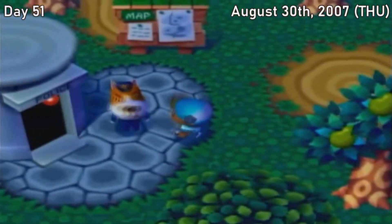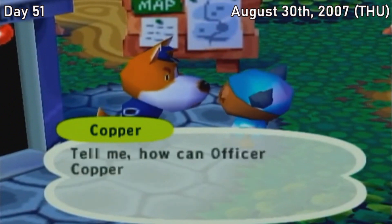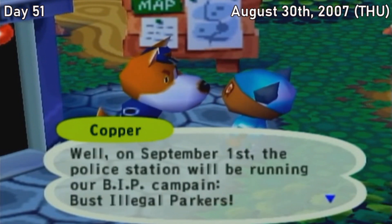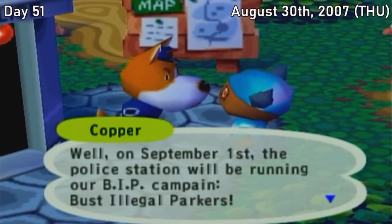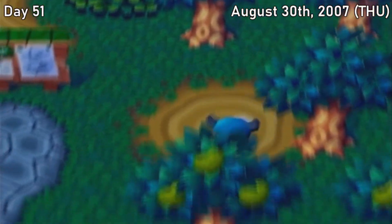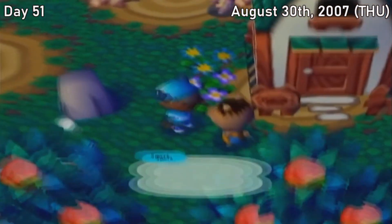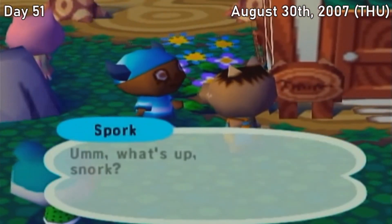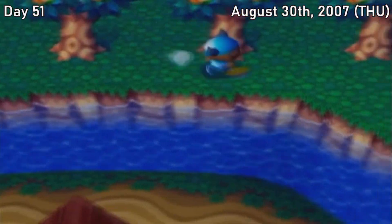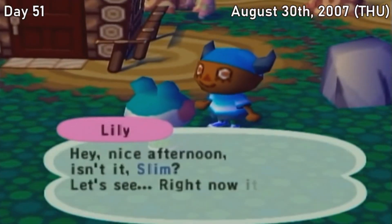Thursday, August 30th. Had another light neighbor day with not much happening. However, I had a huge sigh of relief when I saw that our town's next special visitor was Gracie, finally coming to grace our town on September 1st. I was really shocked we hadn't seen her or another guest yet, especially since we'd made it through an entire month and most of another without them showing up. I just did some neighbor interactions and light tree planting today, getting really annoyed we still haven't gotten any cherries or oranges. Also, apparently Lily and Spork are still having some issues, which is hurting my opinion of Spork — Lily is such a sweet girl and doesn't deserve to be treated that way.